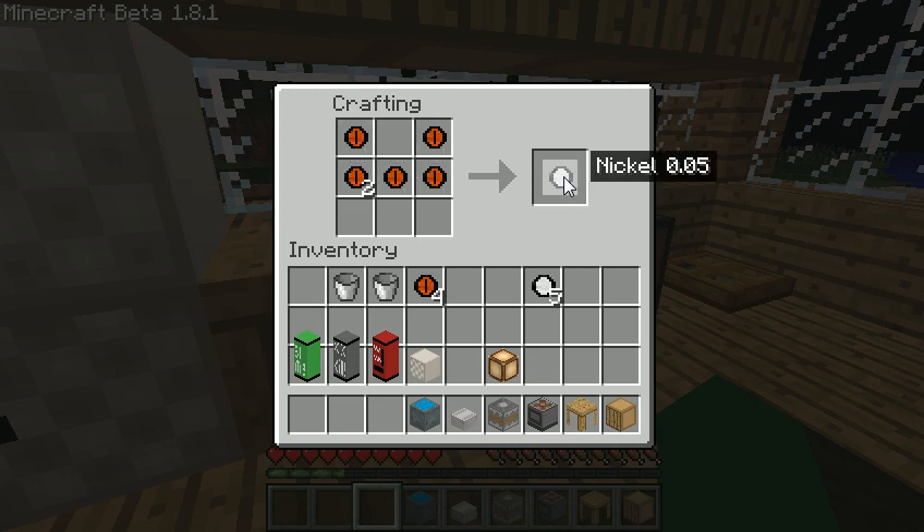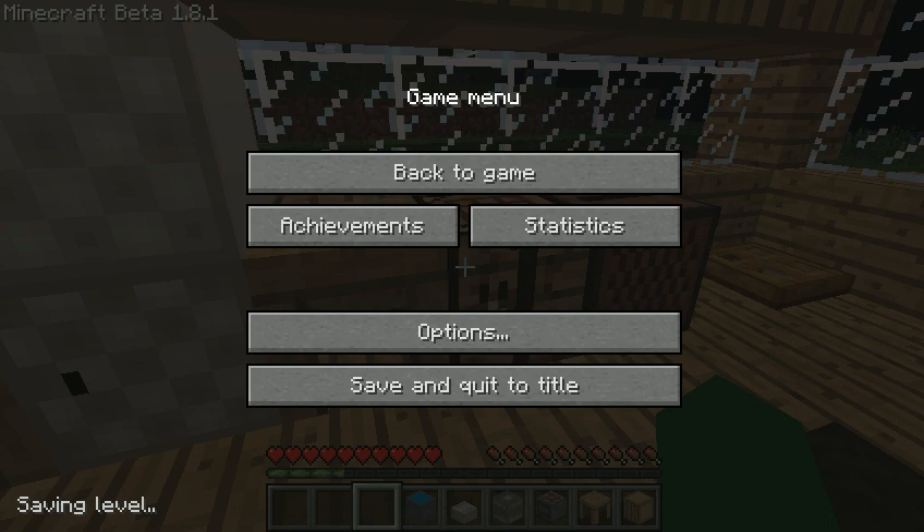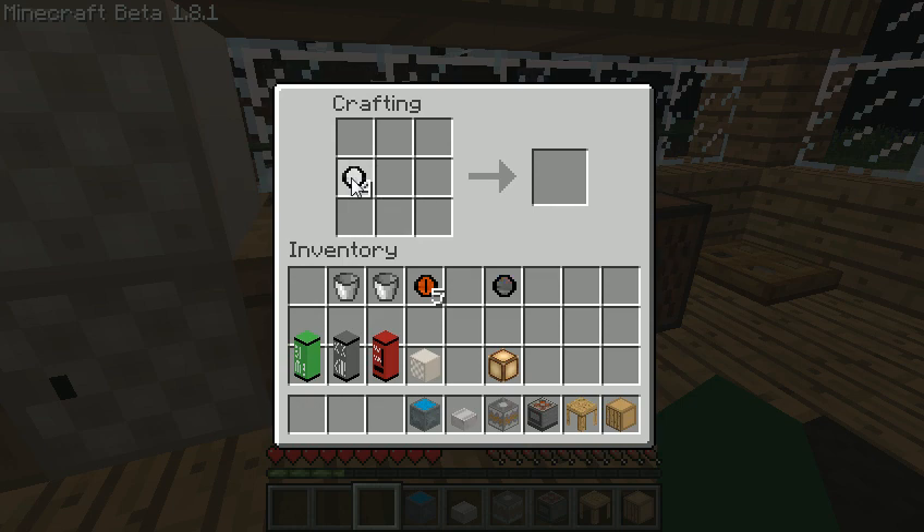That's how you make the nickel. If you put the nickel you get that. And then to make the dime, you just put two nickels like this. And to get the quarter, you take two dimes and a nickel, and you get a quarter.